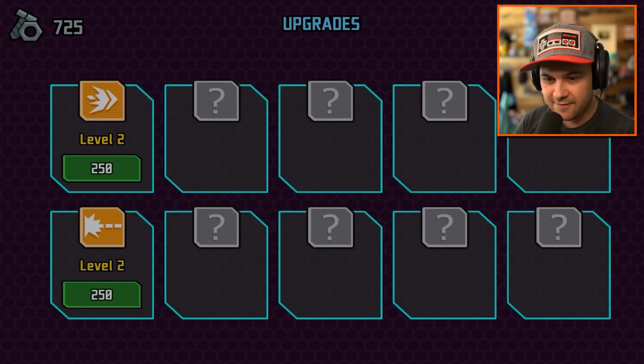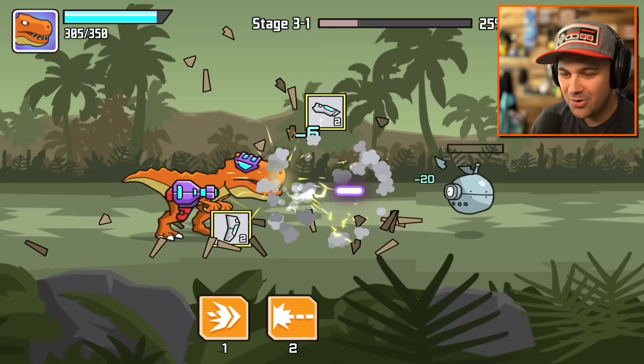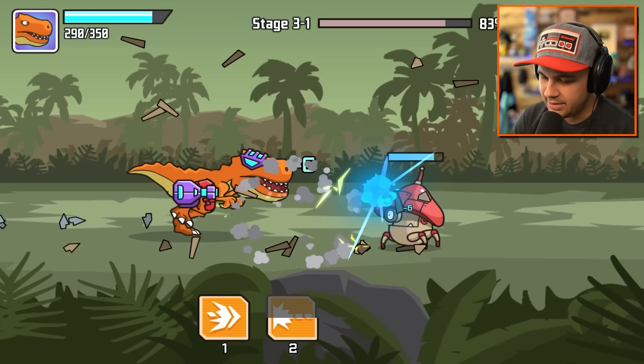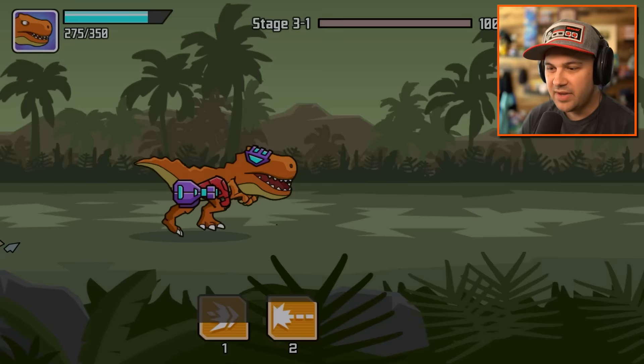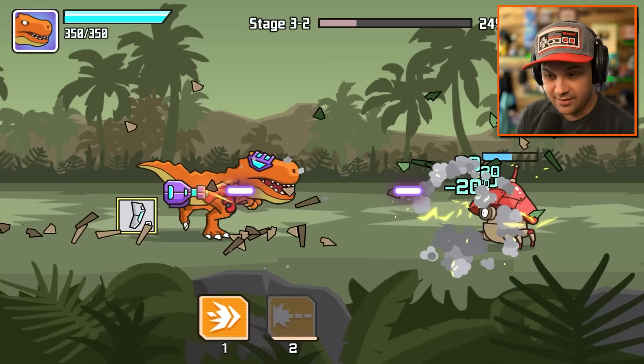Upgrade - can I afford any upgrades? I can. Look at my sweet glasses. Look at how powerful they've made me - or at least powerful looking. Look at all the twos we're getting. This is fantastic, we're blasting through these guys. We're probably going to run into some new enemies on stage three. We've dealt with the little round guys, the mushroom guys, and now the vine guys.